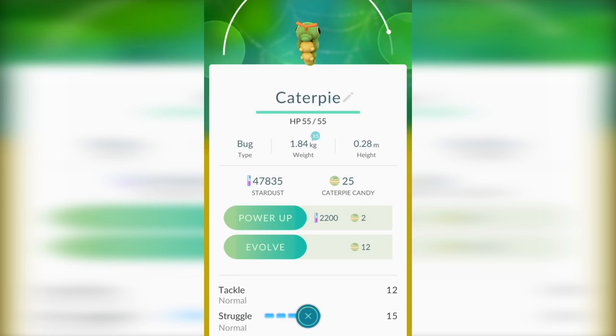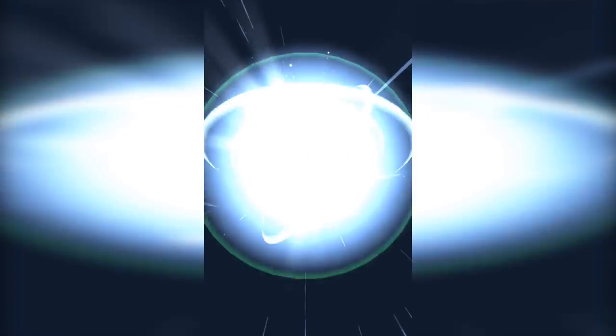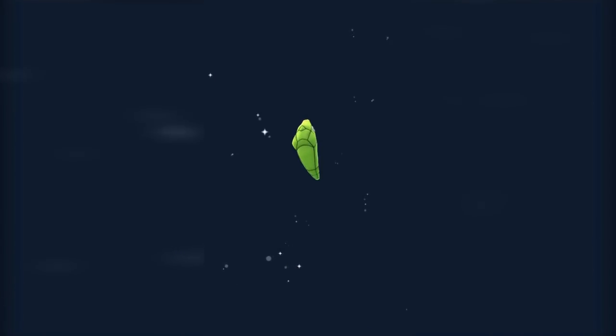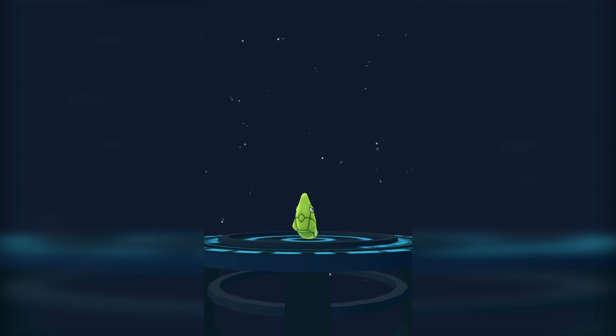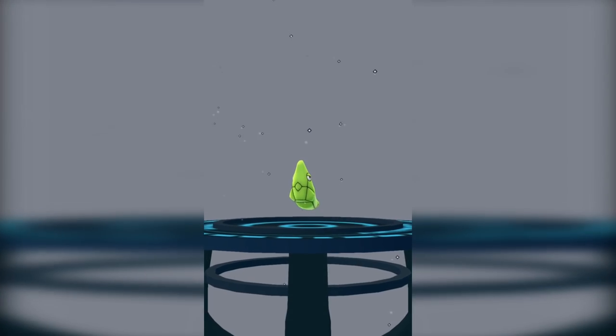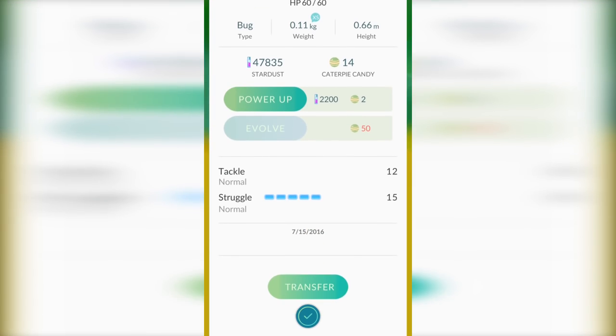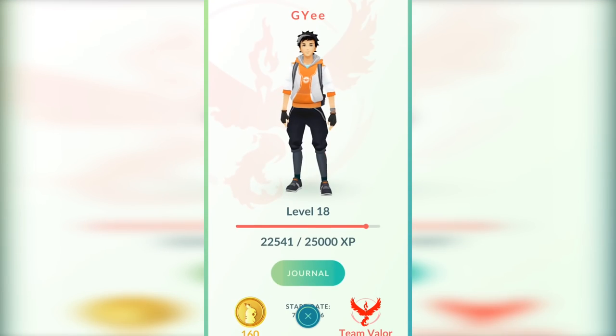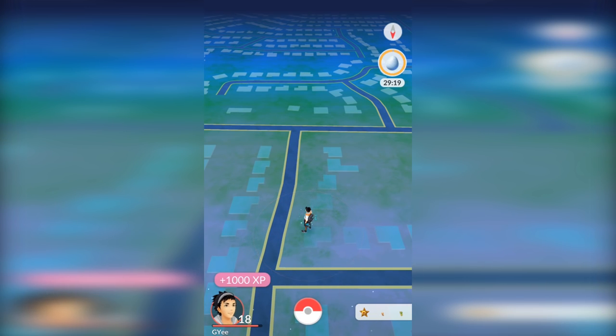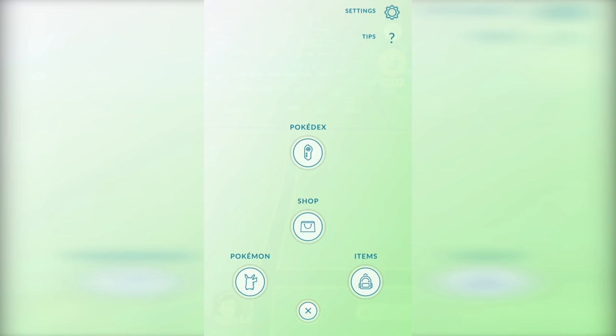Now there are several things that gain experience in this game. Catching a Pokemon gets you about 100 experience. Defeating a Pokemon in the gym will also get you 100 experience. But then there's evolving a Pokemon, which is what I'm doing right now, and that gets you 500 experience. As you see, I evolved Caterpie into Metapod. A couple of key things to know: you get 500 experience no matter what you're evolving — a Rattata or a Pidgey to Pidgeotto is the same as Pidgeotto to Pidgeot. As you see, I got 1,000 experience because normally it's 500 for evolving and the Lucky Egg doubled it.